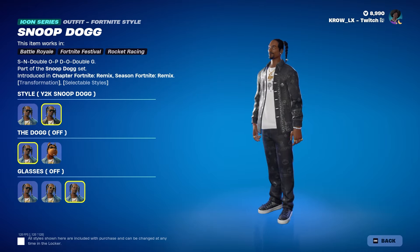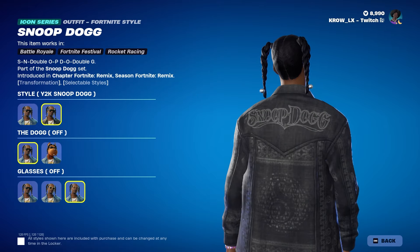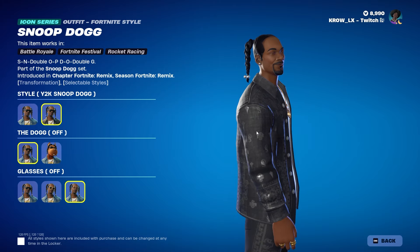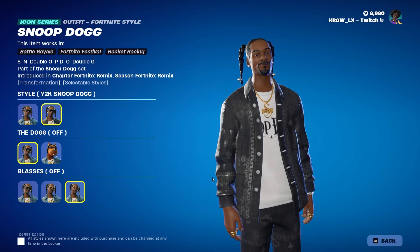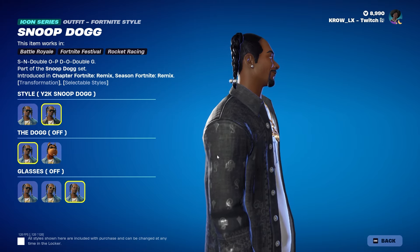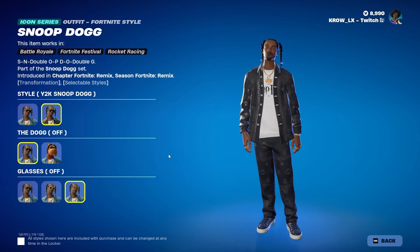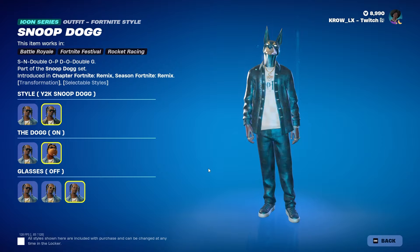Shout out to Snoop. You got the little bandana-kind of designs and the Snoop Dogg logo. Overall it's dope — looking mad fresh. We also got the dog — if you get the Y2K version, Snoop does transform into a hound, a bloodhound I believe.